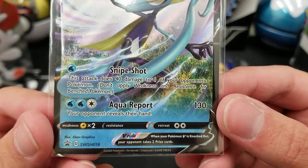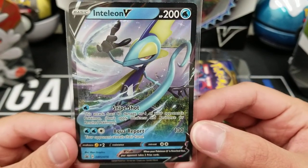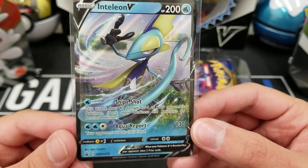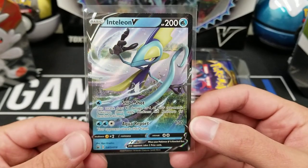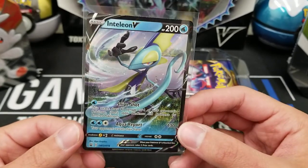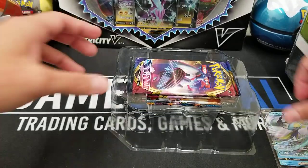This is promo SWSH016 — Inteleon V. 200 HP. Has Snipeshot for 1 energy, does 40 to one of your opponent's Pokemon. And Aqua Report does 130 for 3 energy, and your opponent reveals their hand. Weak to Lightning. Nothing too special. I think Rillaboom V is the only V that might see any play. This and the Cinderace V seem pretty basic — not a whole lot of awesomeness.